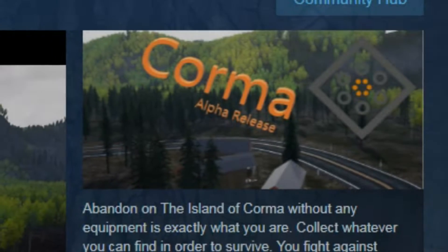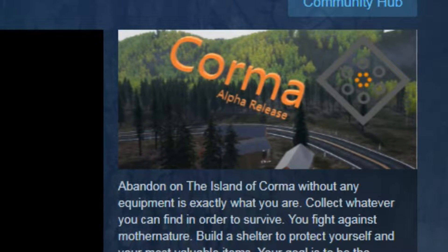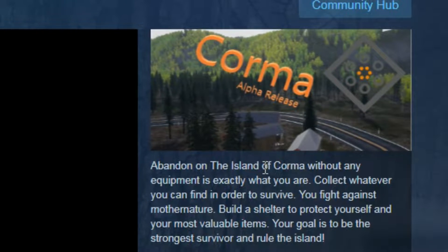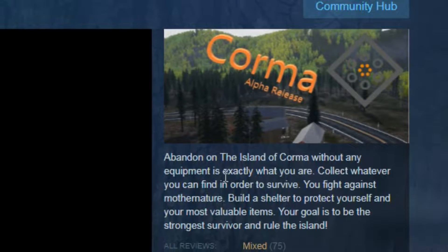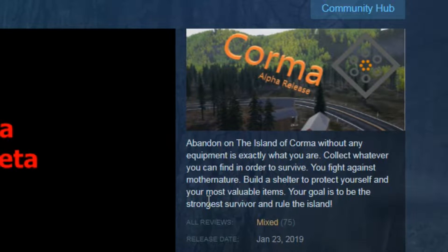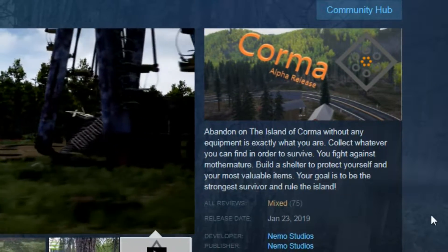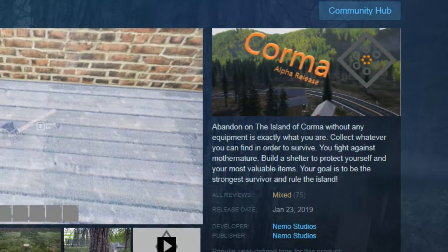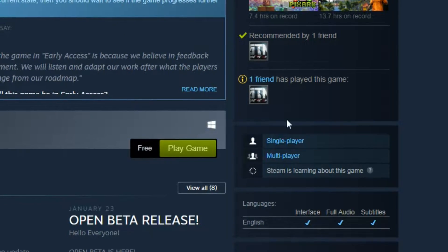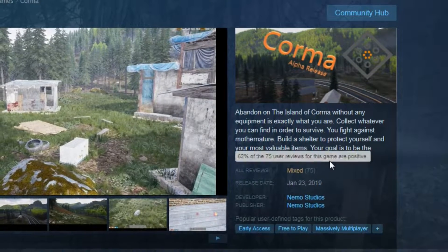Hello everybody, welcome back to another first play. This is another survival game that just came out — the developer's only title on Steam, released a couple of days ago on January 23rd. The premise: abandon the island of Korma without any equipment, collect whatever you can find to survive against mother nature, build a shelter, and protect your most valuable items. It has 75 mixed reviews and is free, built on Unreal Engine.